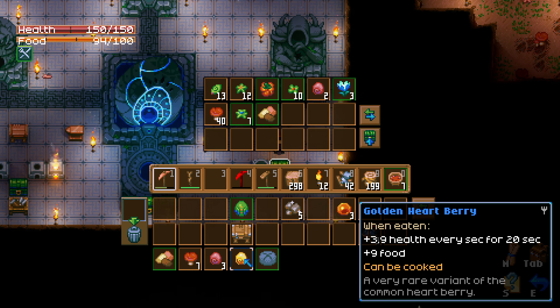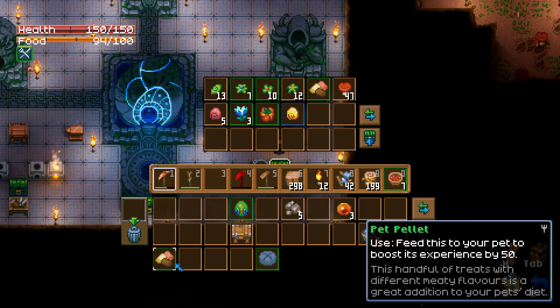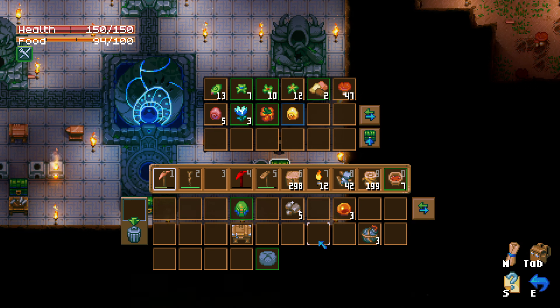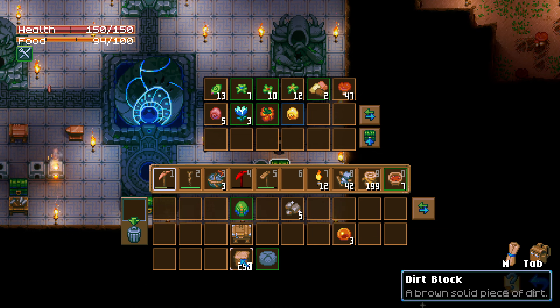A golden heart says we want to try cooking with some of this stuff in the future, not at this moment. I feel like we don't need it just yet. These bombs I'm going to keep for now — I want to show you guys what they do and how cool they are.